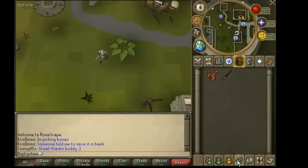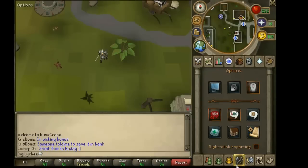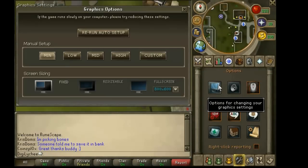Then go to the in-game settings in Runescape, open the graphics settings, pick manual setup to minimum, click on min. Once you have done that, click on screen sizing fixed.